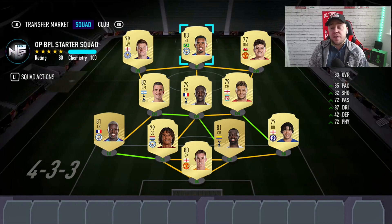Welcome back to another FIFA 21 starter squad video. As you can see on the screen, we have a team full of Premier League players and, as you'll see by the team name, it's called the OP BPL Starter Squad. Some of these players might be a little bit expensive at the start, but if you've got a reasonable budget after a bit of trading — maybe spending some FIFA points — this is a team you can definitely work your way towards getting within the first week.